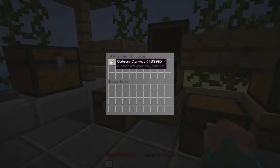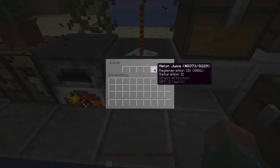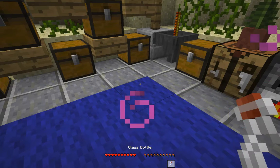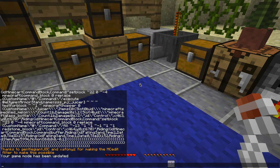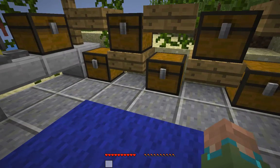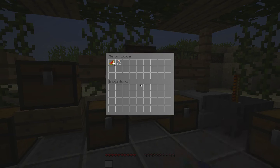Next we have shiny carrot juice. It uses a golden carrot and glass bottle. It gave us regeneration and a health boost, though there may have been a little bug with the command blocks and the naming or detection. We'll move on from that one.